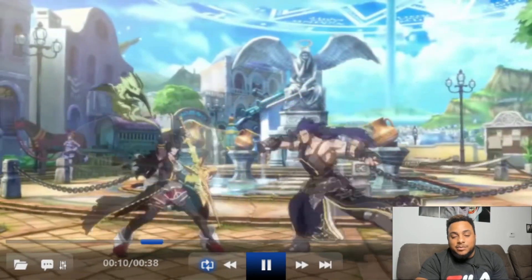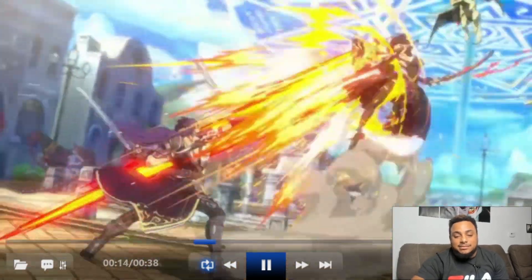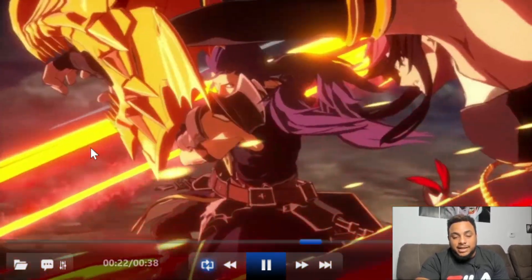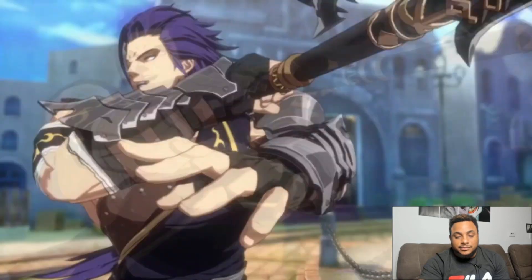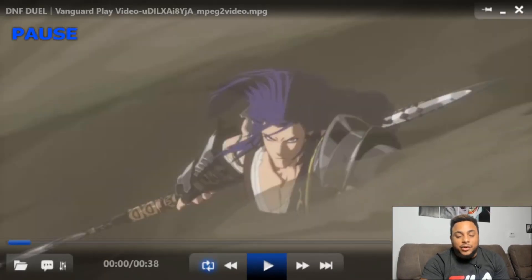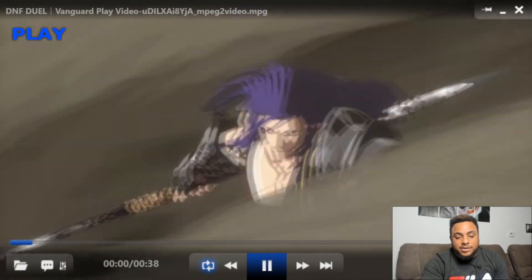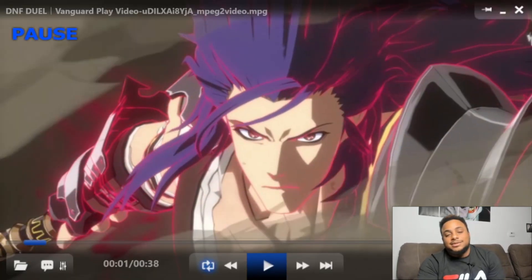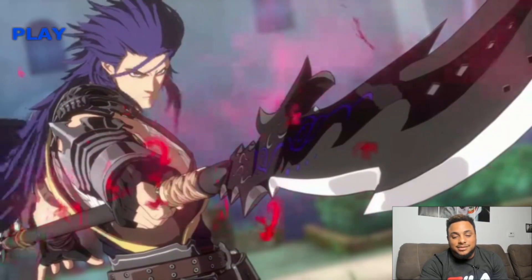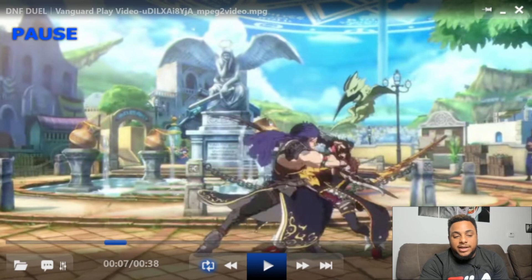We got a staff, so we got two characters in the game with a staff. This is the first character — I want to say it was the knight, the first character they showed off had a staff too and it looked a little bit like this. But let's break down his moveset. First, he's got some kind of glowing power — he's a shiny man. Just like in all the other trailers, we're gonna get his basic BnB moveset.